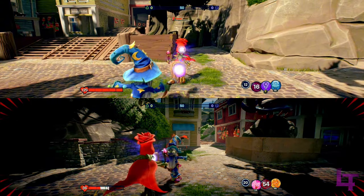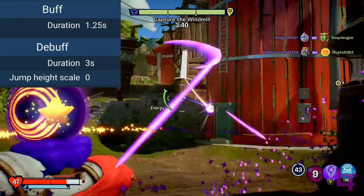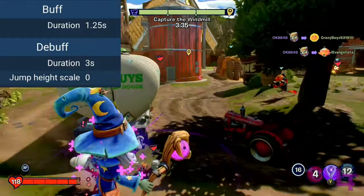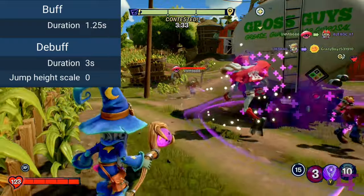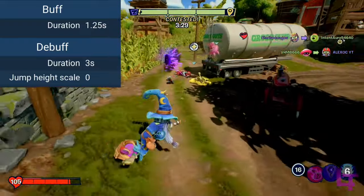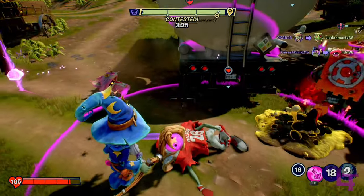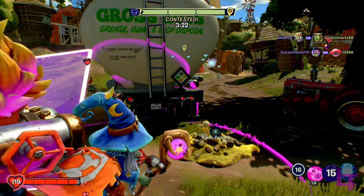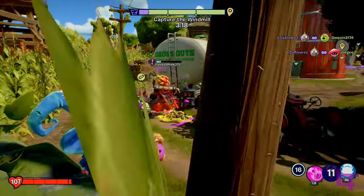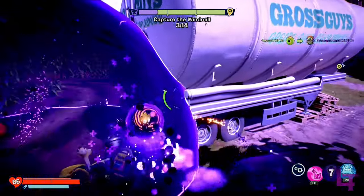The invincibility lasts for only 1.25 seconds, so you will need to think strategically when using it. It can be used on yourself and your allies if you feel like sharing, but it can also be used against enemies. Any enemy hit with it will be unable to jump or sprint for 3 entire seconds, along with restricting movement abilities. With a 21 second cooldown, this ability can be used in almost any situation that calls for it.